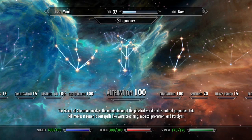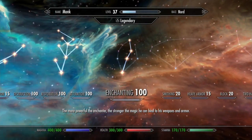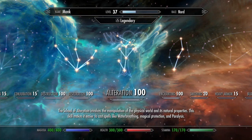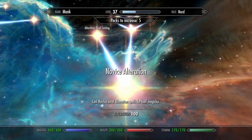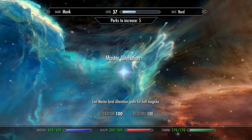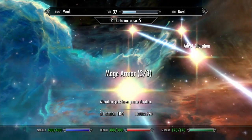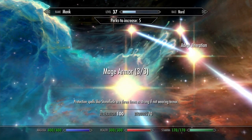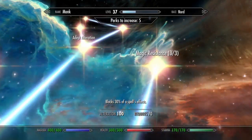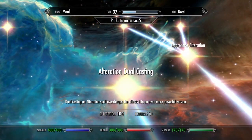The only real skill trees you'll need are alteration and restoration. I also did enchanting so I was able to enchant the clothing. For alteration, you're going to want to max it out, basically novice all the way through expert. Then Atronach — you absorb 30% of spells that hit you. Stability, so flesh spells have a greater duration. Mage Armor 3, so they're three times as strong. Magic Resistance 3, so you block 30% of spell effects. And dual casting of course.